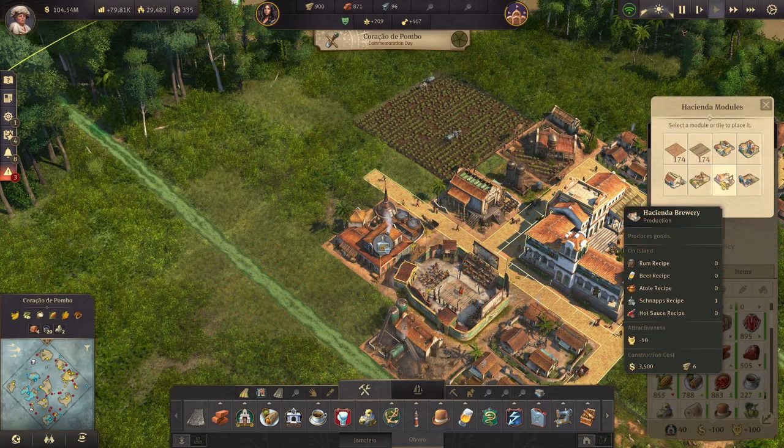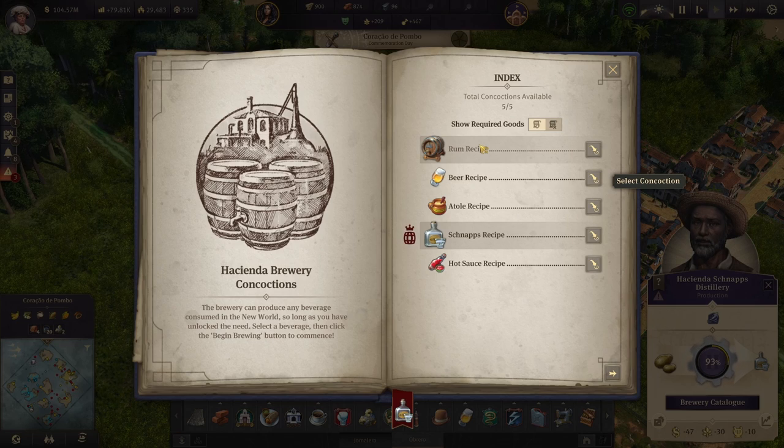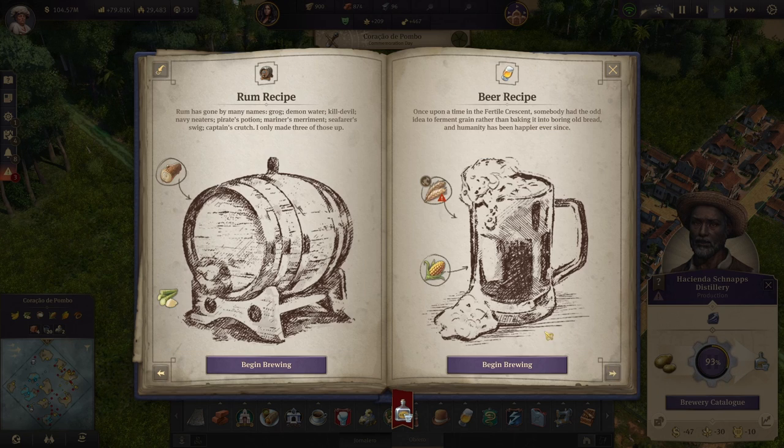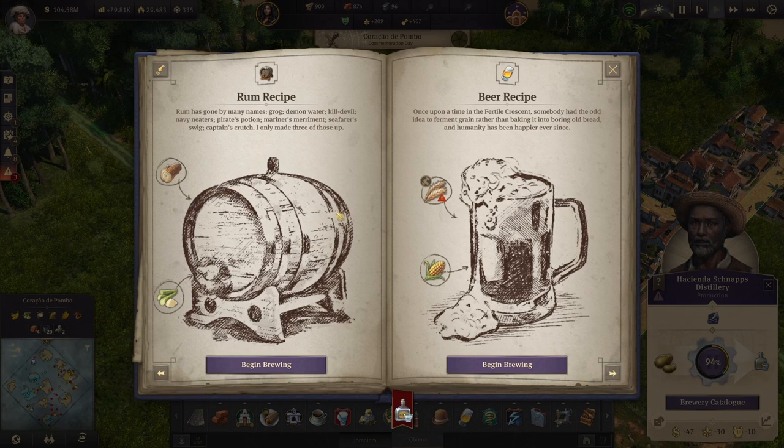Next up we have the Hacienda Brewery, which is like a multi-factory from Season 3 in that it can produce multiple types of recipes. It can produce rum, beer, atolli, schnapps, or hot sauce. The rum recipe is standard — it takes wood and sugarcane and produces rum in 30 seconds, just like your standard rum distillery. Beer is a little different from the old world: it can be produced from grain and corn with no hops or malt houses needed, taking one minute to produce. So you only need one grain farm and one corn farm to support one brewery.